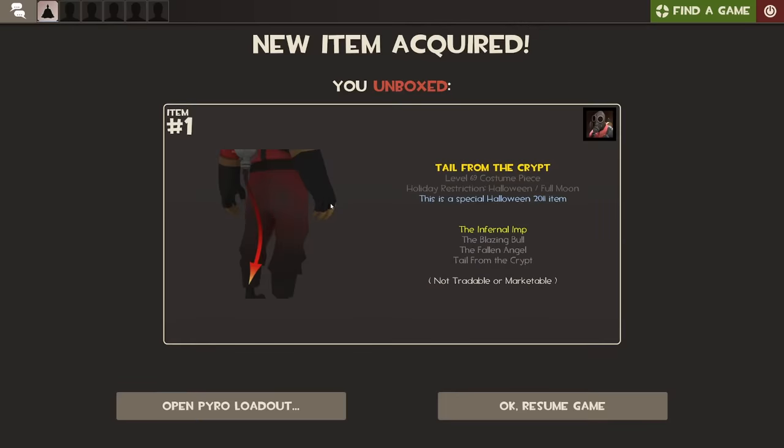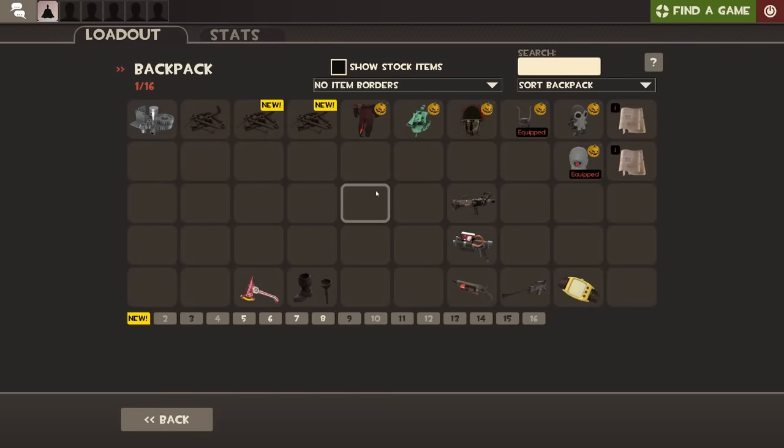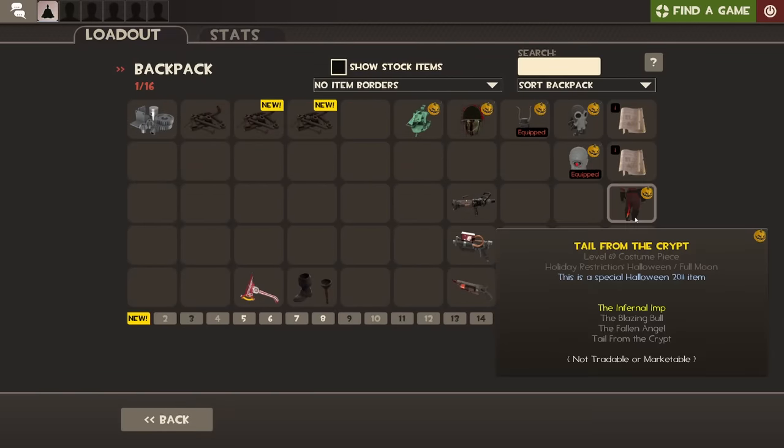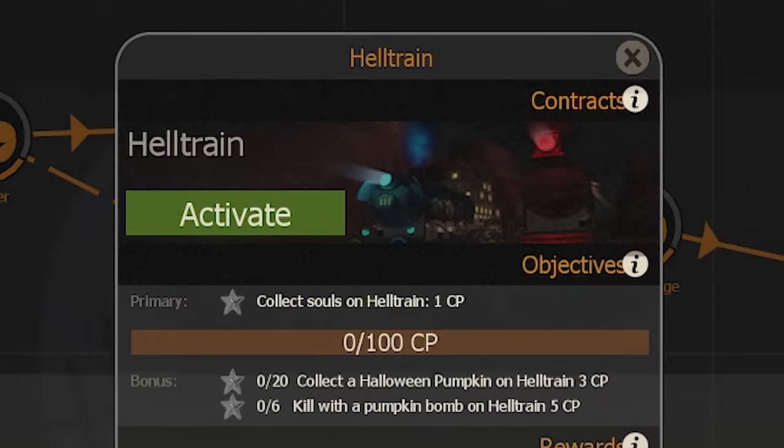We're ready to check what we get as a drop. I'm not mad about it — it's not really a full set but it's cool. Now we're moving to the final map and final contract: Hell Train.